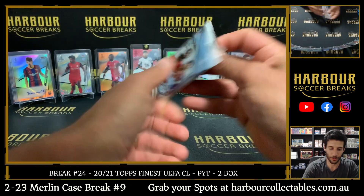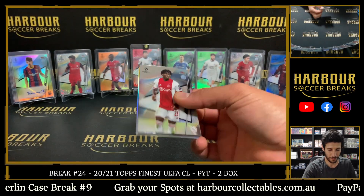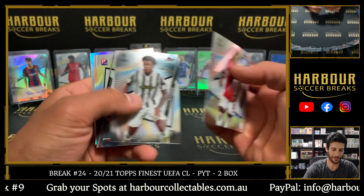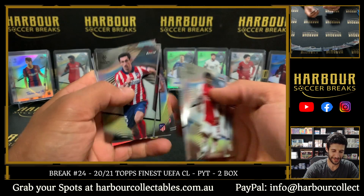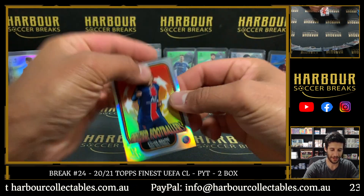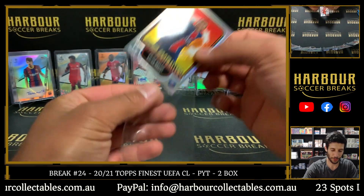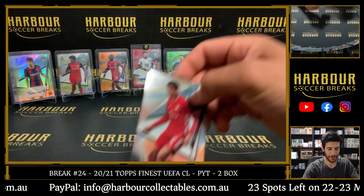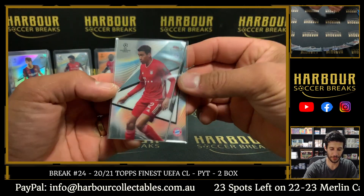Alright, final pack and we'll do a recap. Lucina Traore, Weston McKinney, Savage. There's a Musiala base rookie and Kylian Mbappe Prize Footballers. And that does the two boxer here — Finest.